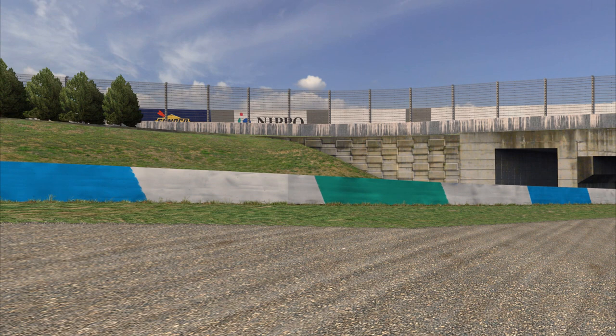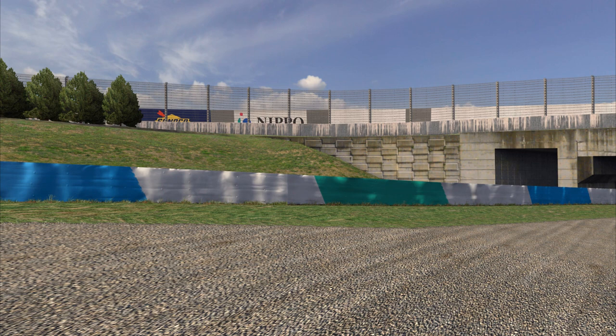Here's Twin Ring again with the shaders turned off. You see a tire wall that has some subtle curves and folds in that material, but it's not nearly as apparent as when we turn on the shaders.